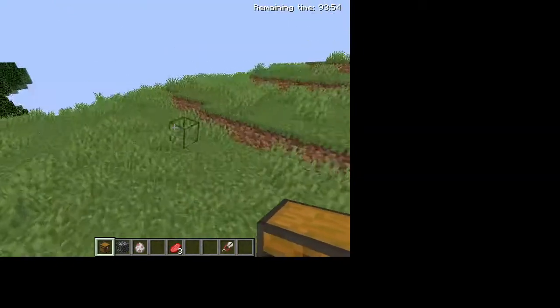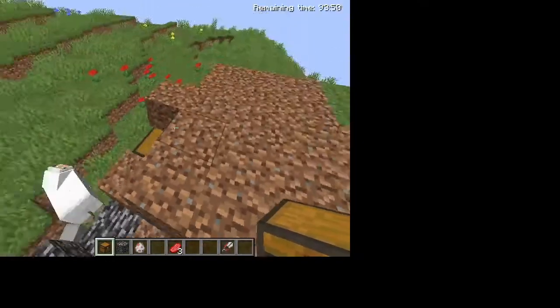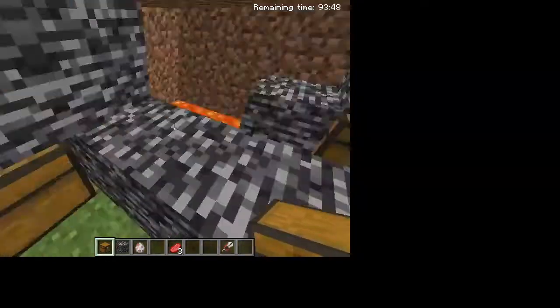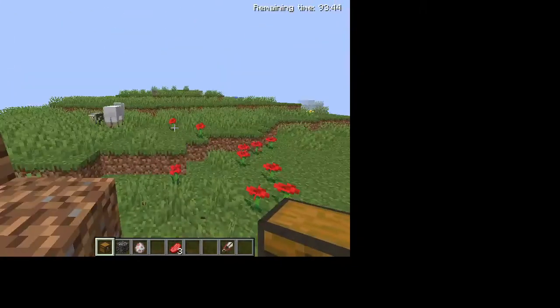Doors are kind of overrated in Minecraft, so I have no doors at all. You can — it's pretty easy to enter. You can just break yourself in. And that's your life really good.